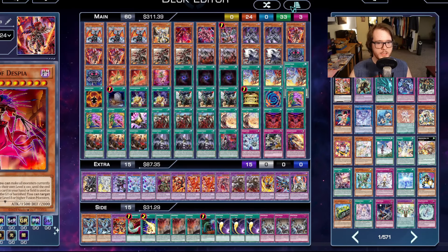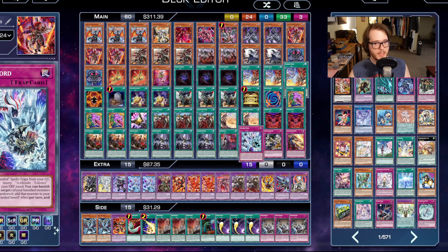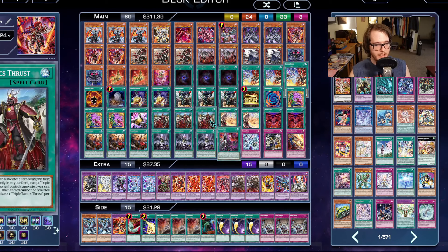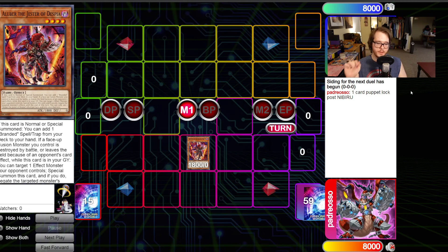The first two combos require Branded Sword in the main deck. However, the last two you only need Branded Fusion in the deck. You also need two Grand Goyle — you need two Grand Goyle for most of these combos, that's a huge thing. Alright, here we have the one-card Aluber combo, sent in by Raul.